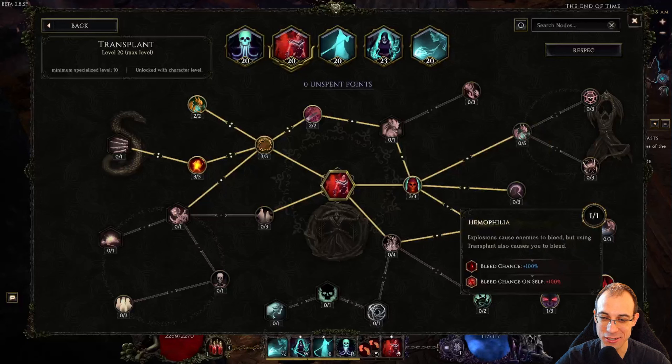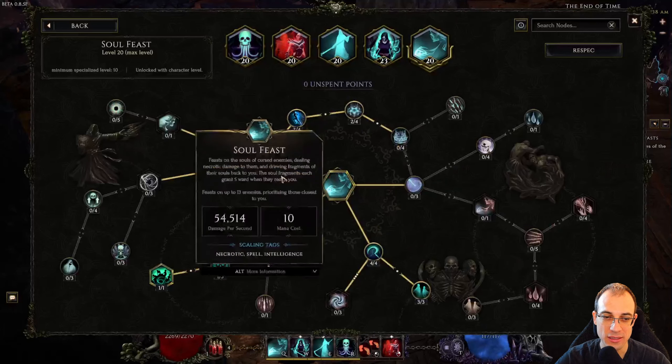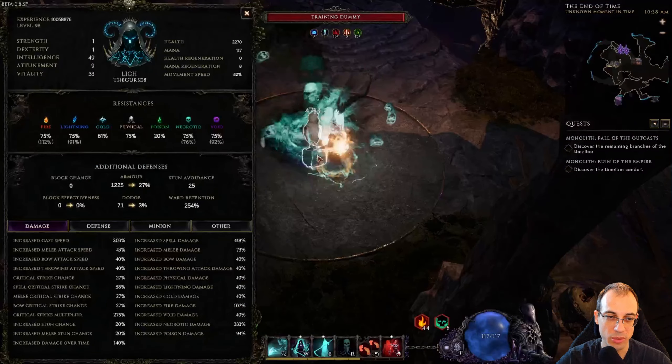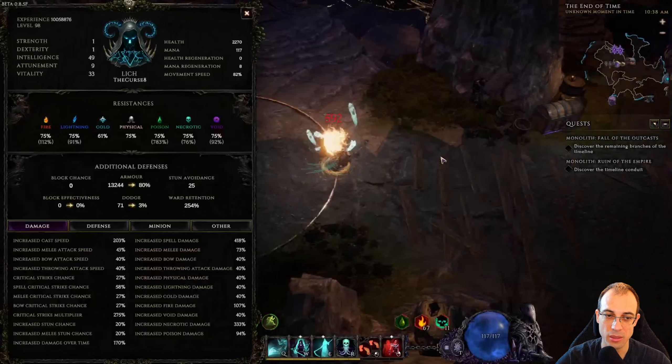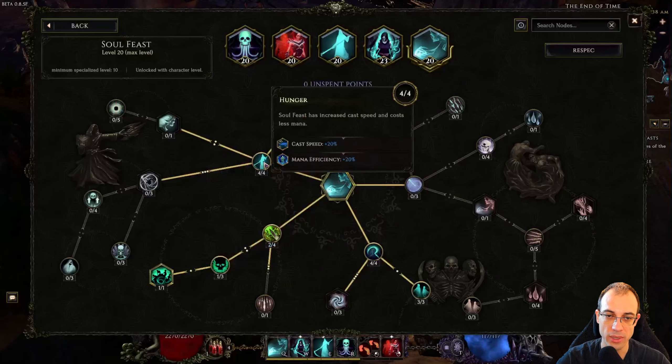Our second mobility skill is Transplant — this is mostly just for utility. It gives us 30% cast speed for 4 seconds, and we love cast speed. It gives us Bone Armor for survivability. And the kill threshold — this is the highest kill threshold that Lich has at their disposal at 20%, so make sure to grab it. And of course, extra ignite stacks that are converted from bleed chance on ourselves — it's just a little bit, but it helps.